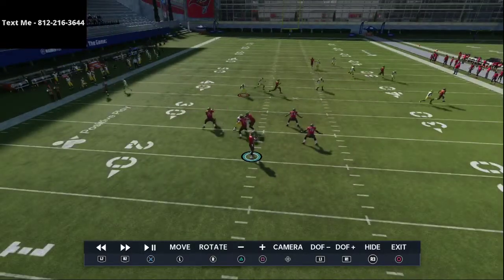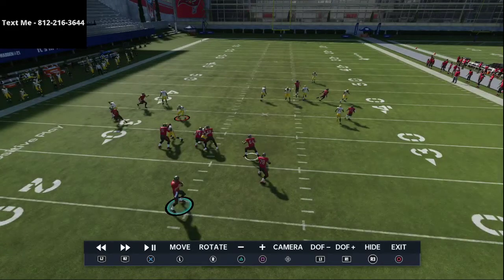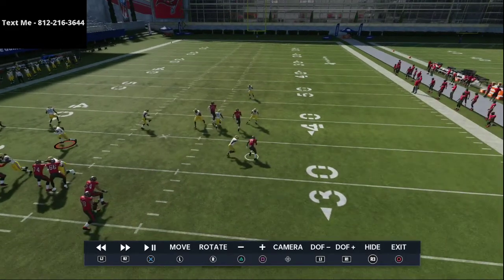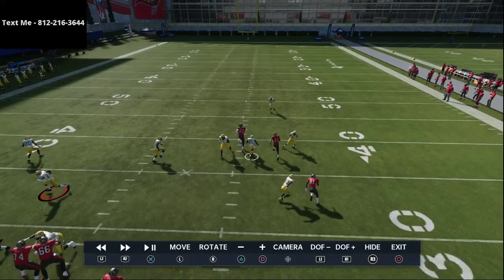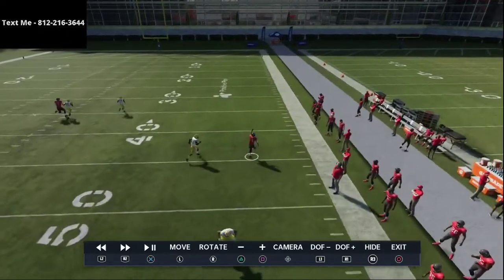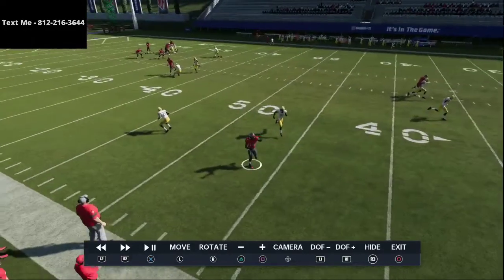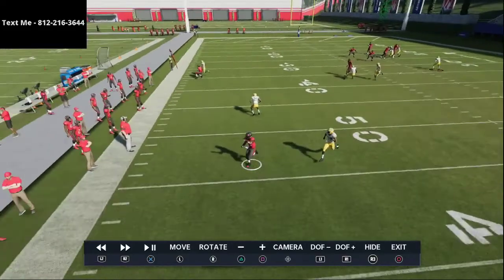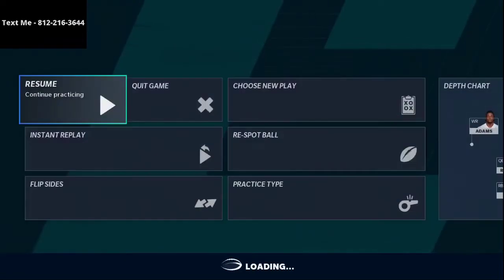On the right the out route to Gronkowski is pretty much taken away. The only route to worry about is what I believe is the best route in the entire game — there's no real window to throw it, and if thrown, there's a small window but you can click on the corner and make that interception. It's another little step you can have for the defense.